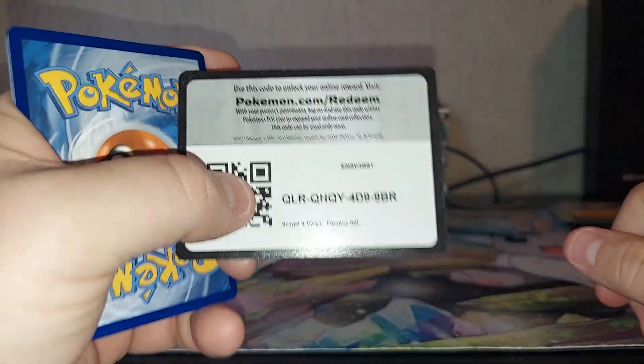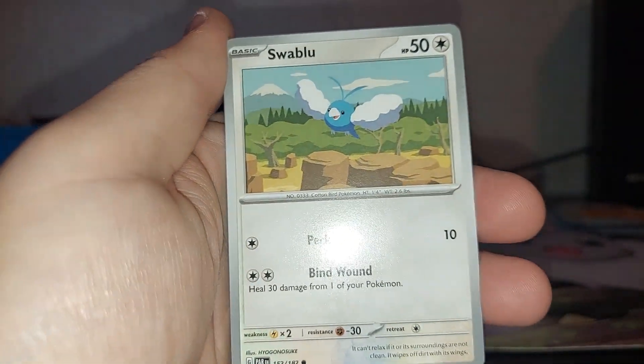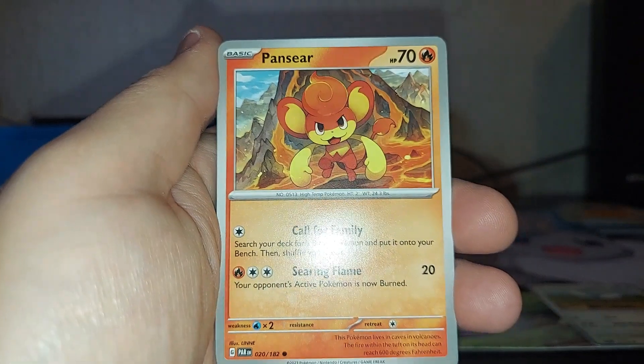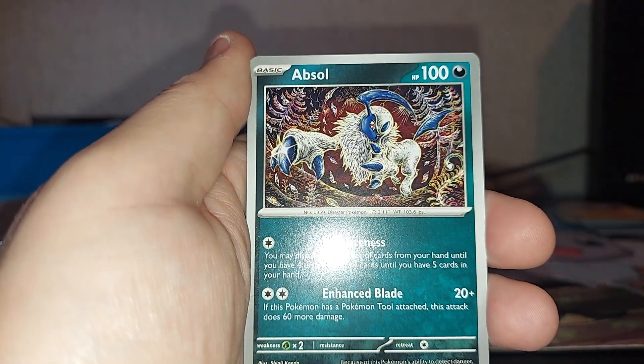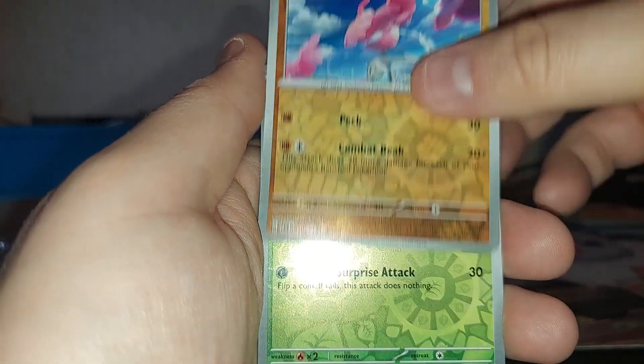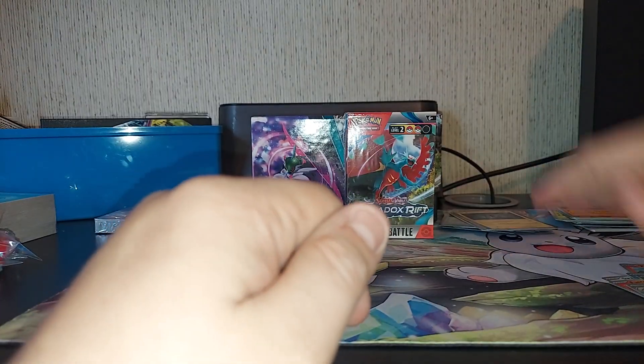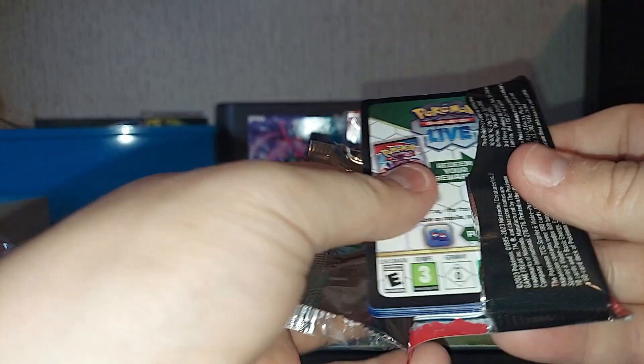I've got to get a better place to put my trash in this new setup — the new setup is killing me. Psychic Energy, Swablu, Panpour, Wiglett, Fuecoco, Counter Catcher, Absol, Masquerain, Reverse Flaaffy, Reverse Blipbug, and a Zekrom Holographic. Getting nothing out of this box. This one better be good. Well, I did get something — I got the Chi-Yu promo. So that's something — it's not nothing.